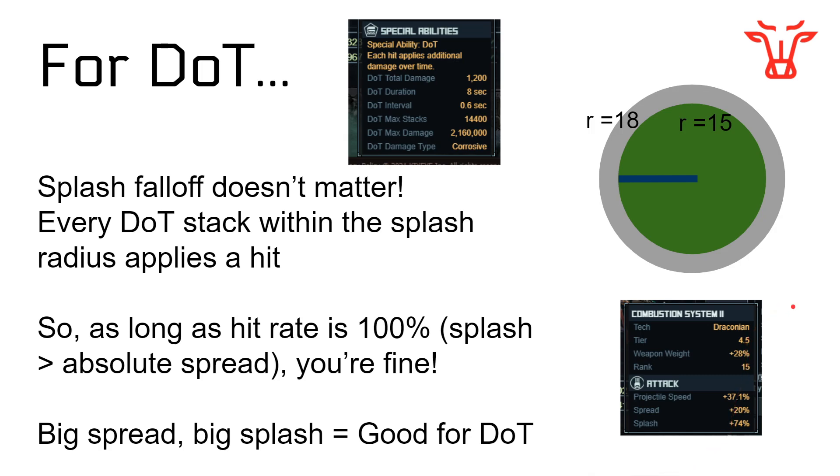I fully recognize not a lot of people are going to watch this video — I just wanted to have it on the record for people interested in how this works. There are other ways to get splash and spread, primarily from Molotov Maidens, Hellfire Heathens, and some other rogue crews, which means Combustion System 2 might not be the best special if you can get those benefits from crews instead. I should also mention that Combustion System 2 does increase the damage you're doing and the number of targets you're hitting — but maybe there's a better special, which for the Ravagers I think happens to be Interception System, but that's a different video for a different day.